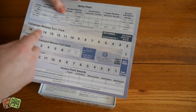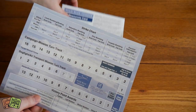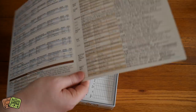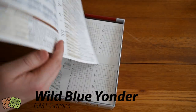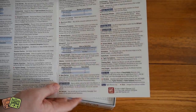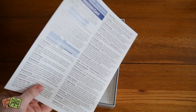We've also got strength charts, campaign tracks, transport mission turn tracks — a lot of different bits and pieces for doing a campaign. There's a resources card. And there's basically a glossary card where you can look up terms like 'vital target' — what does that mean? Just look it up here. That's actually very helpful. GMT is very good at providing useful player aids like that.